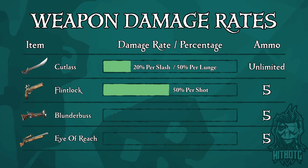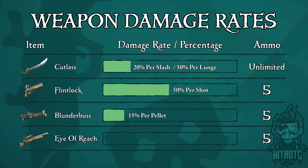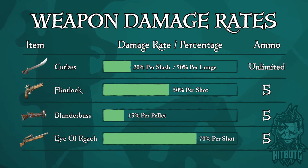The blunderbuss does 15% damage per pellet, which means if you shoot a pirate point blank they're pretty much done for. Another note: the blunderbuss is the only weapon that has knockback, useful for getting boarders off of your ship. And finally, the eye of reach does roughly 70% damage per shot.